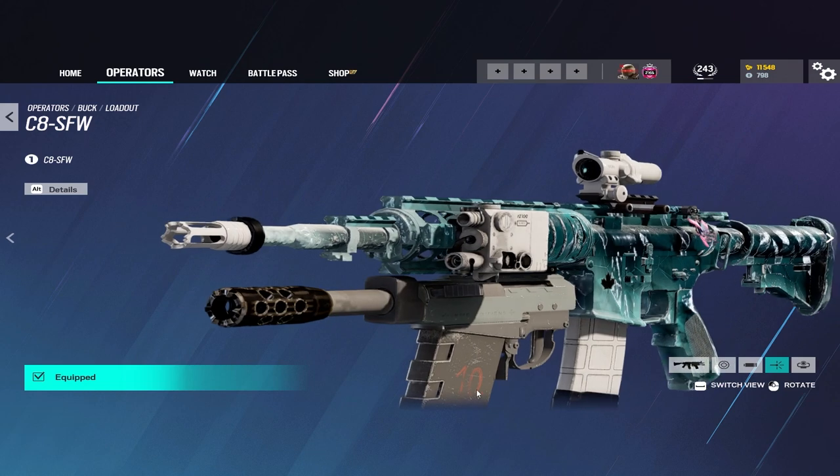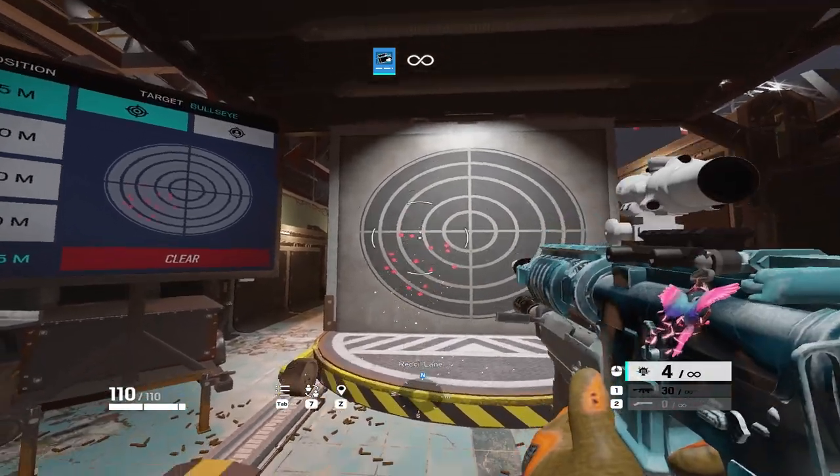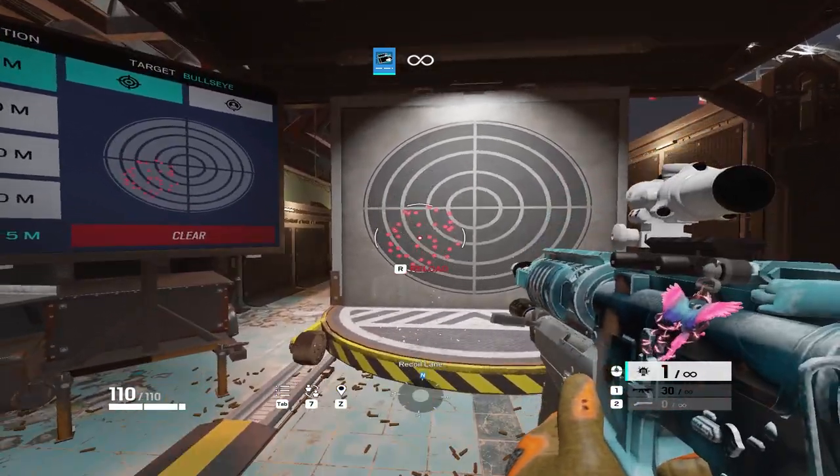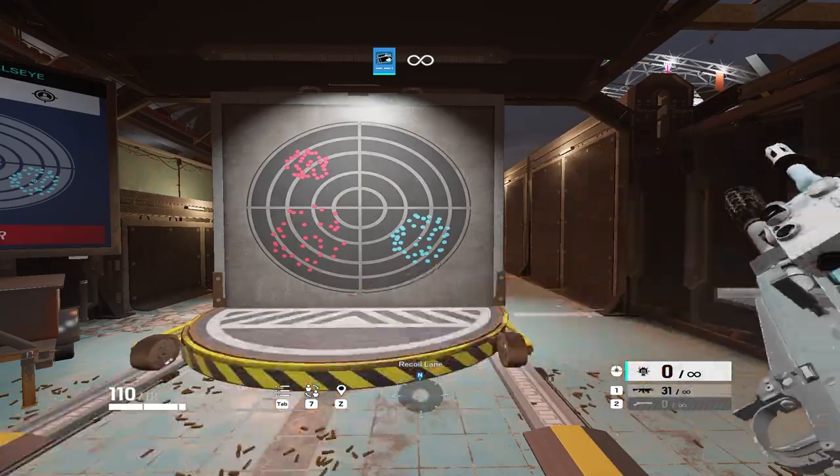Another tip about this weapon that you need to know is that you need to equip the laser sight on it. This makes the shotgun shells from your shotgun spread closer together, allowing for easier vertical playmaking and easier soft destruction overall. I played Buck for so long without knowing this — I would shoot vert and just have to use at least two shots to make any sort of holes, and I didn't know why. It's because I didn't have the laser sight equipped.